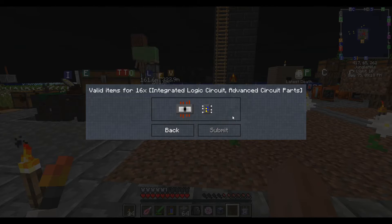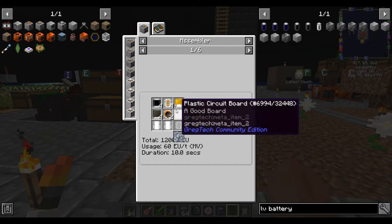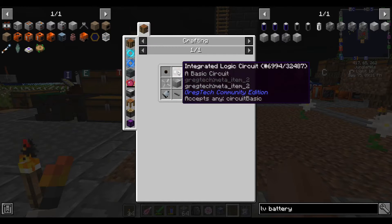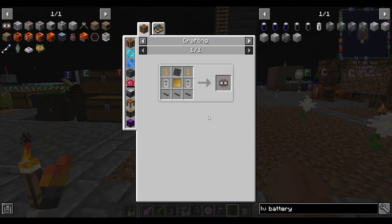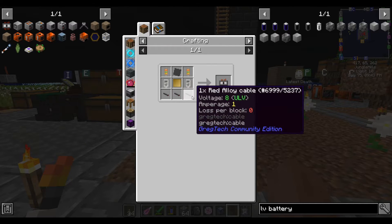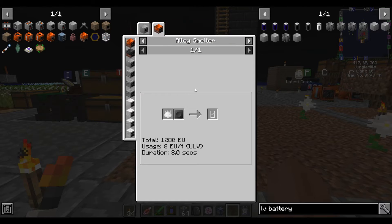These circuits are interchangeable with each other, but this one is cheaper to make once you have an assembler and some other supplies like polyethylene. But until you get there, you have to make the integrated circuit. So this is our first circuit. Looking at this recipe, it's a lot of wires — mostly just wires — which is kind of unfortunate because right now making wires is pretty expensive.